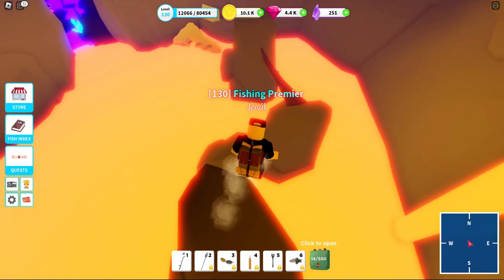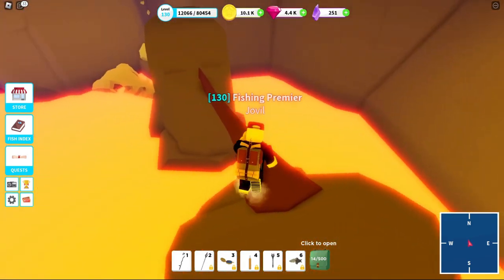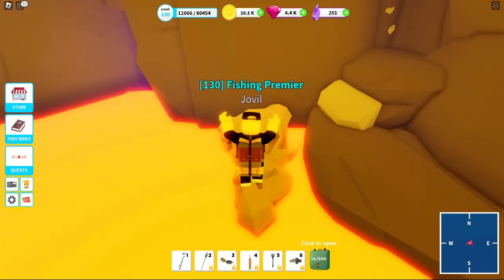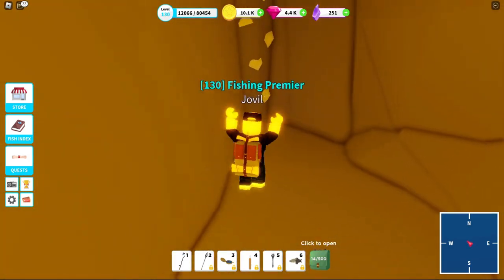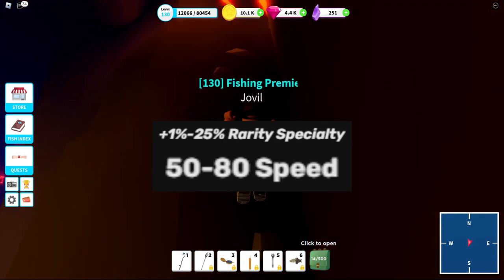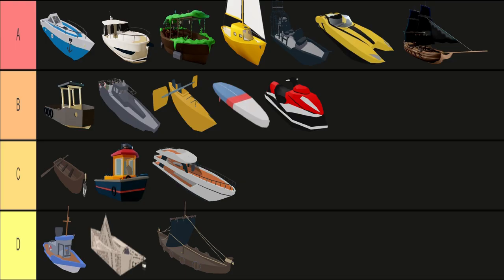And for the last boat in the shop we have the houseboat. It possesses a ginormous health pool of 3500 — the highest of any purchasable boat in the game. It also comes with decent speed and finally a rarity bonus that is higher than the yacht. Definitely worth it if you can afford it. A tier.